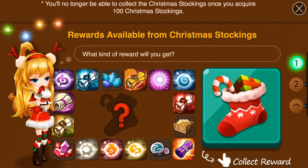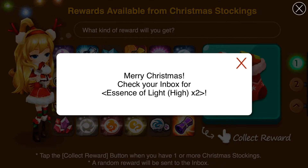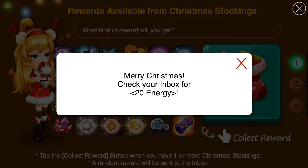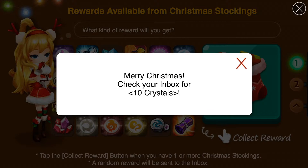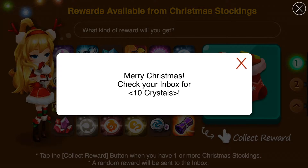Alright, so far I've got 55. Essence of Light, Essence of Water - I feel like I'm going to get a lot of these. 20 energy, Mana Stones, Crystals - Crystals are good. High Magic - some Light and Dark would be good too. Essence of Light. Legendary Pieces would be good too.